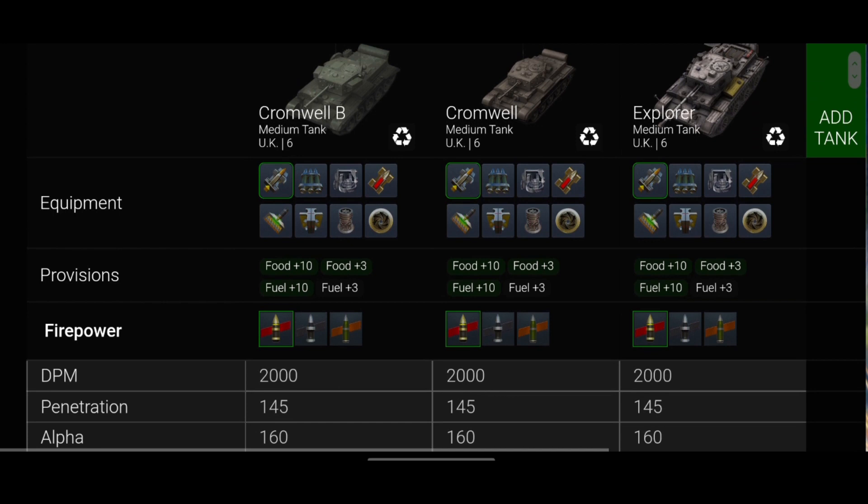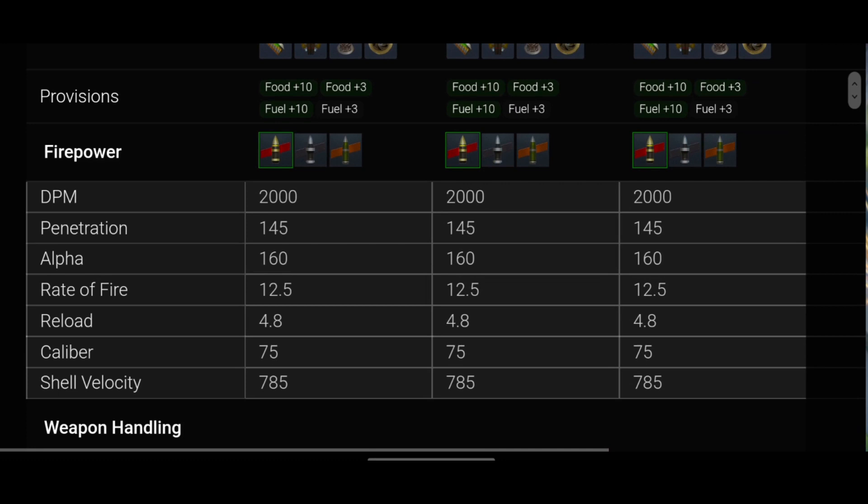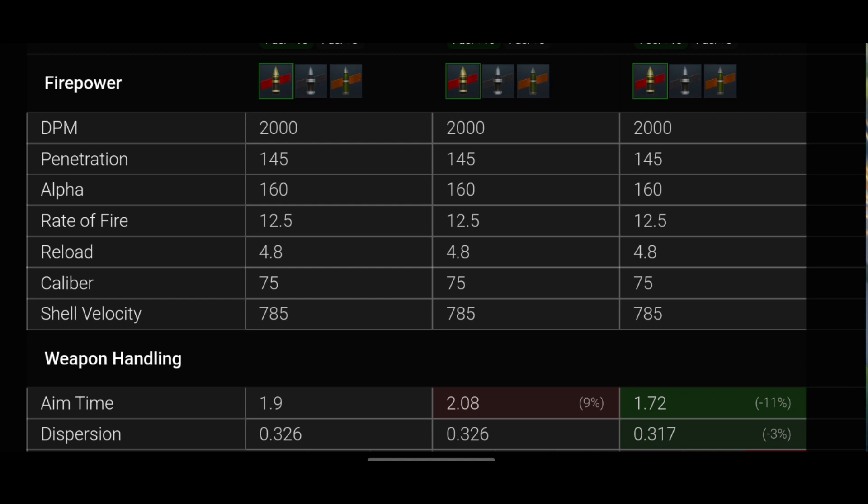Looking at the stats — the Explorer, in case you didn't know, was a battle pass tank. The DPM, penetration, alpha, rate of fire, reload, caliber, and shell velocity are all exactly the same across all three. When it comes to aim time, the Explorer is actually the best of the three at 1.72 seconds, the Cromwell B is at 1.9, and the Cromwell comes in worst at 2.08.